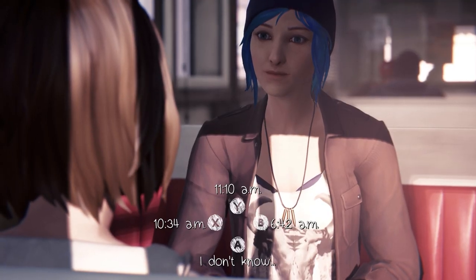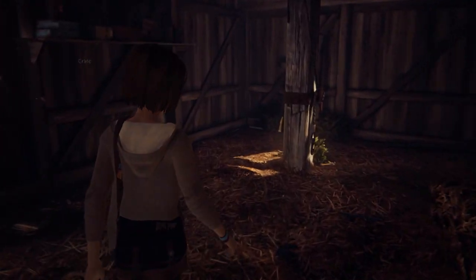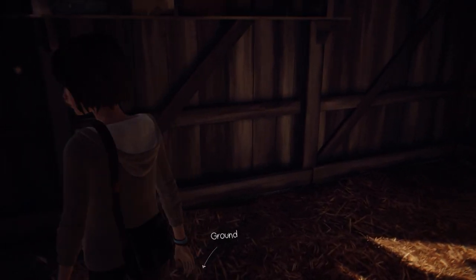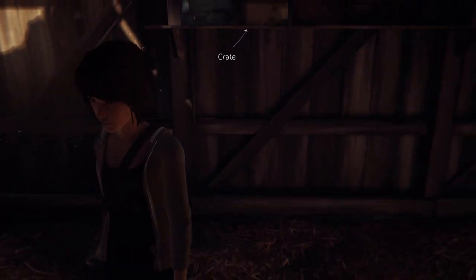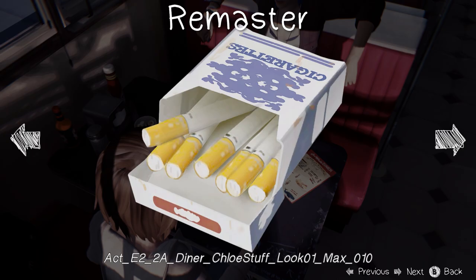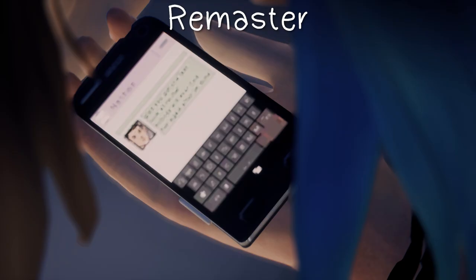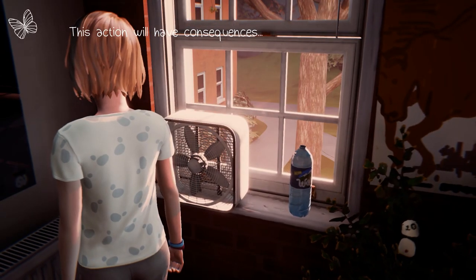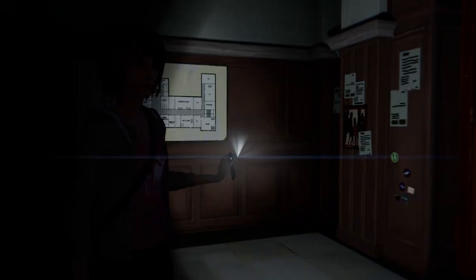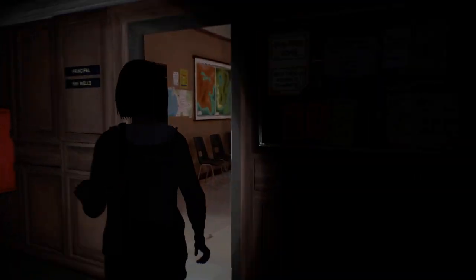Standard dialogue choice text would hop around when it shouldn't — it should only do that when you're making an important choice. The darkroom door doesn't make any noise when you walk over it. The resolution of some textures and icons are either really blown up or way too small. Warren becomes a shadow person in one scene. Text messages are formatted incorrectly. Max's phone light hovers, et cetera. There are more, but you get the idea — it's buggy. Almost none of these issues were present in the original either.